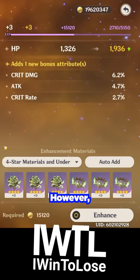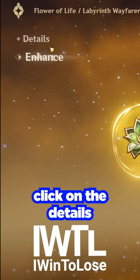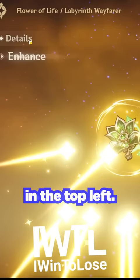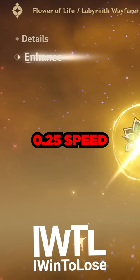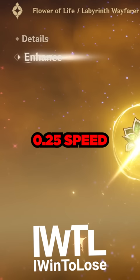However, you can actually skip that screen by, when you click this enhance button, quickly clicking on the details and then enhance in the top left. As we can see, we skipped that level up screen, which will end up saving us a ton of time in the long run.